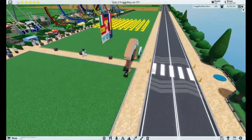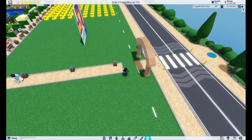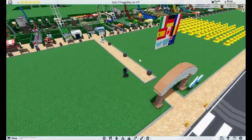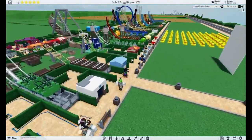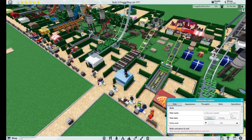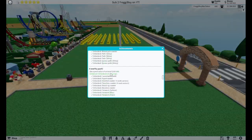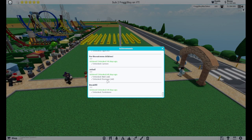Next up is Jailed. How you unlock it is by deleting the path into your park that allows guests to go in and out. Then close your park. You need at least 80 guests for this — if you don't have 80 or more, it won't work. Start closing all your rides, and eventually you will unlock the achievement. For completing it, you will unlock the jail wall and the jail doorway.